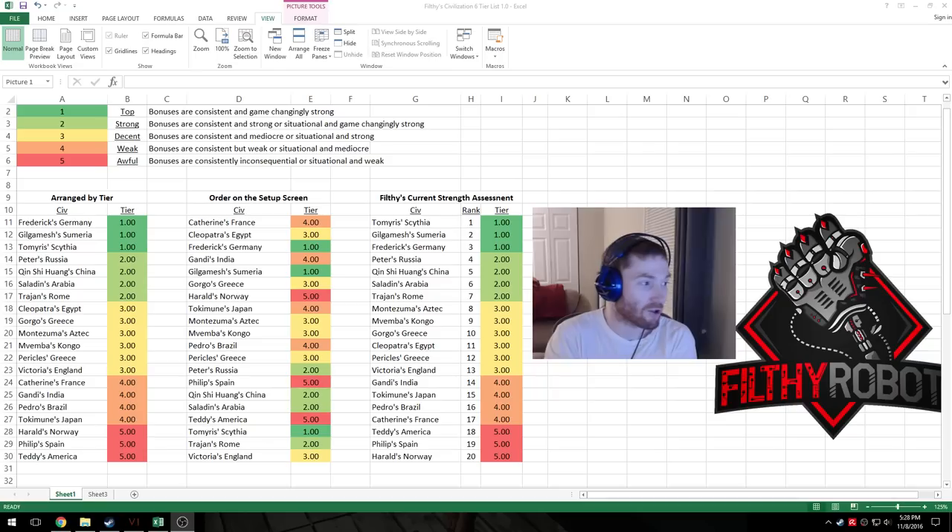Tier two: these are very strong civs still. Their bonuses are either consistently strong — quite good bonuses, not the same level as tier one, but they're there often and still really good — or they're just as strong as those top tier bonuses except they don't happen as consistently. So they're either consistent and strong, or situational and game-changingly strong.